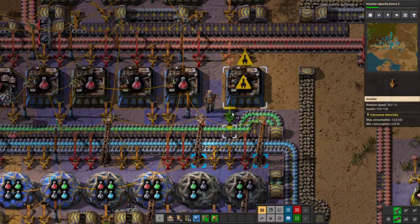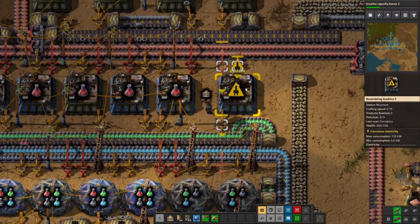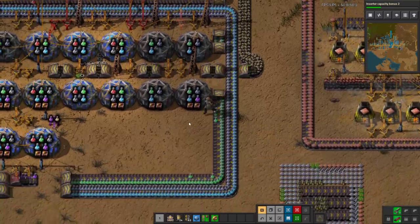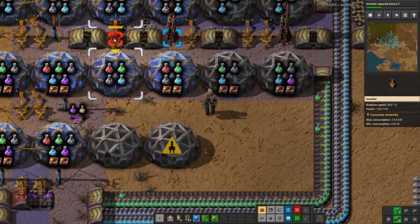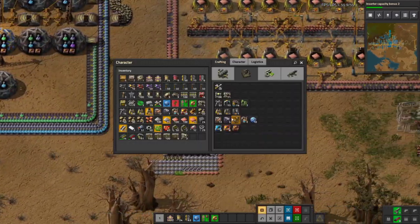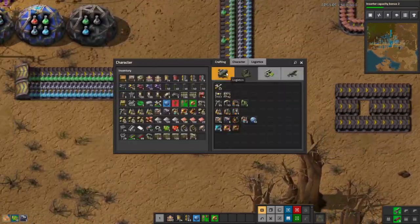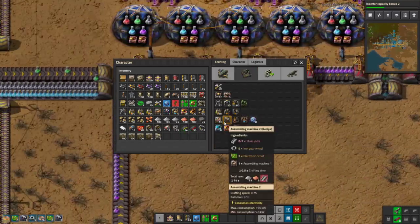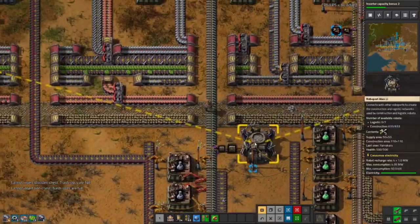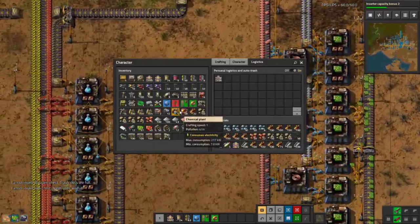So that goes there, that goes there, and then that goes there. We will pick up all these items. I'll continue building some more tech 2 assemblers because you always need those. We do have the logistics garbage slots which are totally jam packed full right now — it's actually kind of funny. That's very typical of me, I do have my inventory totally full.